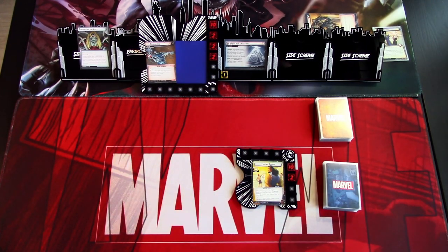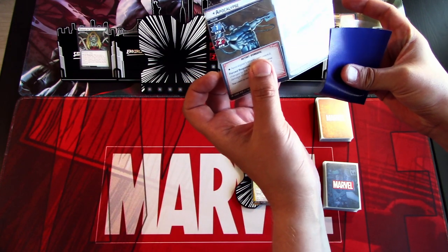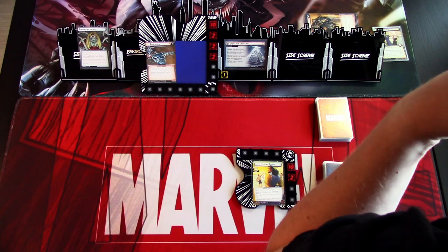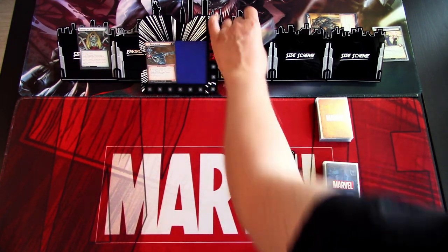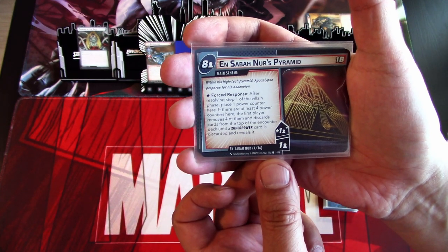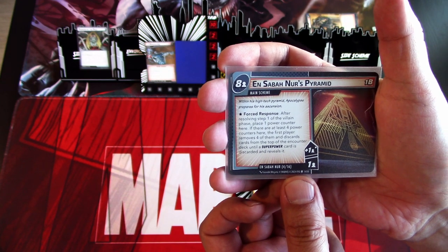Apocalypse is a three-sided villain. There is the biomorph version, then we have the cyberpath version, and we also have the giant version. The setup tells us to set it to the biomorph form. We have the 8/2 threat threshold, and a forced response: after resolving step one of the villain phase, place one power counter here. If there are at least four power counters here, the first player removes four of them and discards cards from the top of the encounter deck until a superpower card is discarded and reveals it.